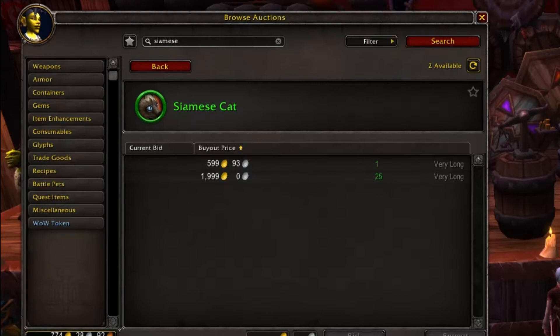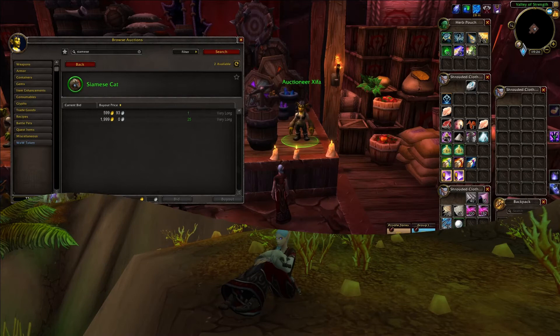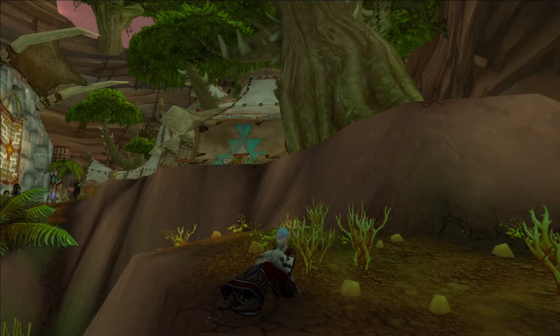I was actually expecting it to be a little bit more expensive, but this again just shows you that sometimes it's cheaper to do the legwork than just going to the auction house. But as always, it's your gold — you do with it as you will. I'm just here to show you where you can acquire a Siamese cat.